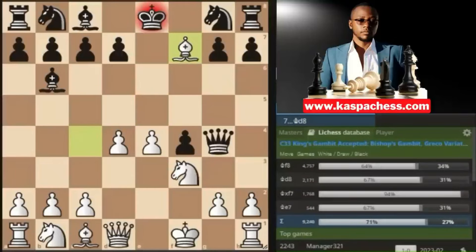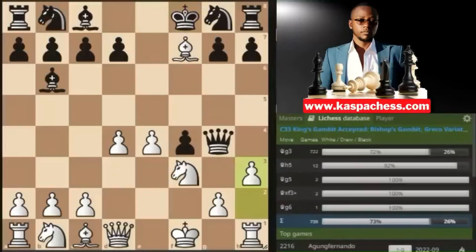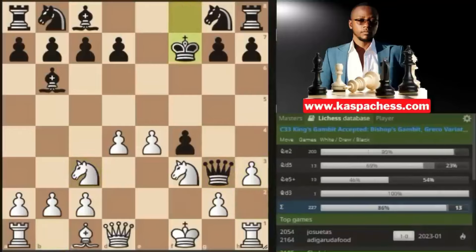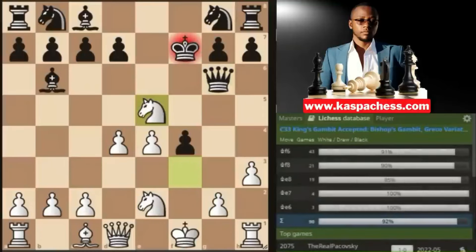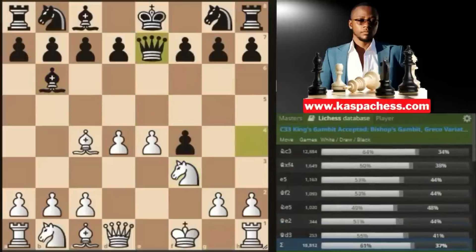Even if the black king doesn't take the free bishop and plays something like king f8, this is only good for white, as now we can just play pawn to h3. Since the queen is already out, we keep chasing it. After king takes f7, we try to trap black's queen on g3 — they have to play queen g6, after which we go knight e5 for the king and the queen. That's why after knight to f3, queen e7 is the top played move according to the Lichess database.